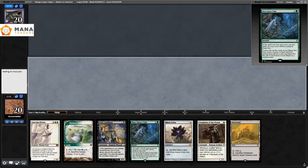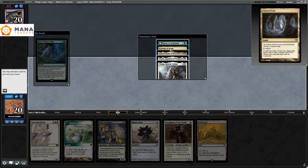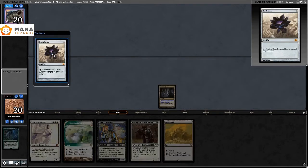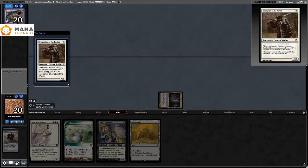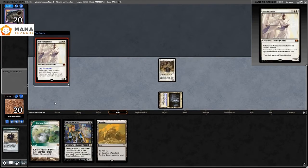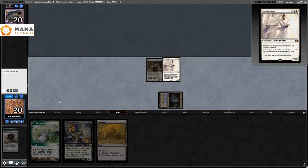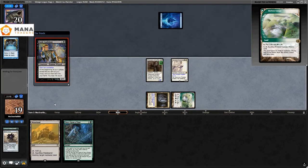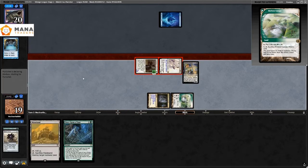Match three: we have Black Lotus, Wasteland, Sanctum Prelate, and Once Upon a Time. We Once Upon a Time for Cavern of Souls, play Black Lotus — casting Black Lotus is so much fun — play Champion of the Parish as bait, then Sanctum Prelate. I have no idea what they're doing so I put it on zero hoping to catch them with a bunch of Moxen in hand. They play Preordain and nothing else, so I think I got it right.